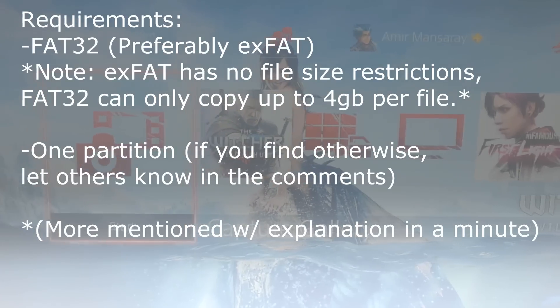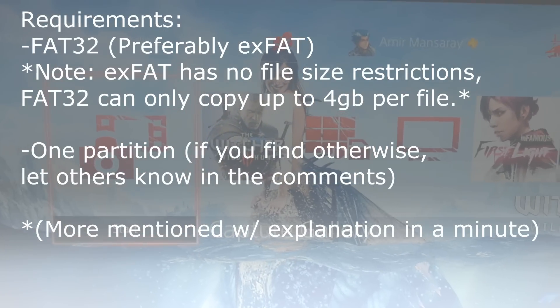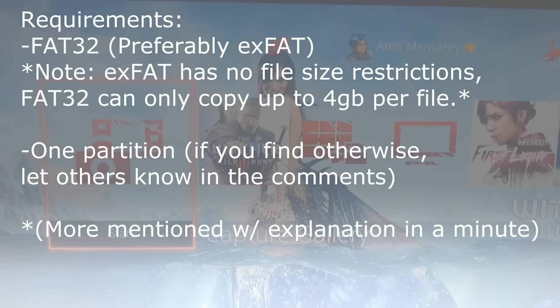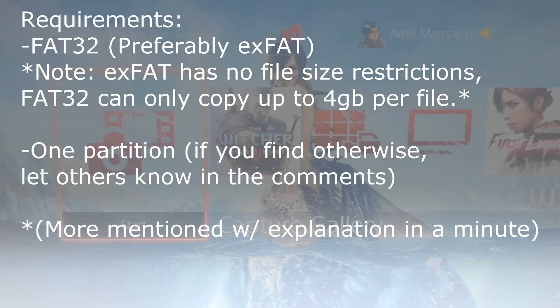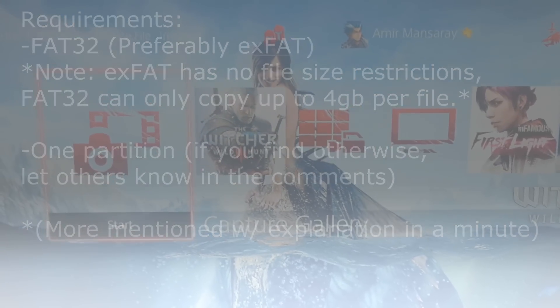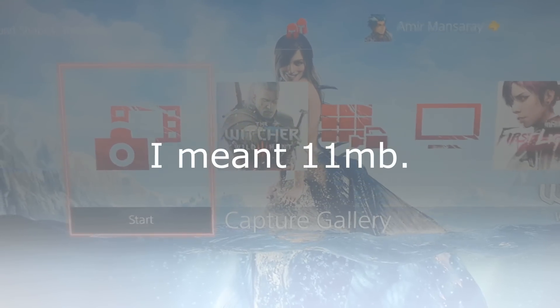You will get a tiny bit unallocated just because when you format it, it leaves a little bit unallocated — so don't worry about that. If it's like a 500GB hard drive like mine, you'll have around about 11GB unallocated, which is fine.